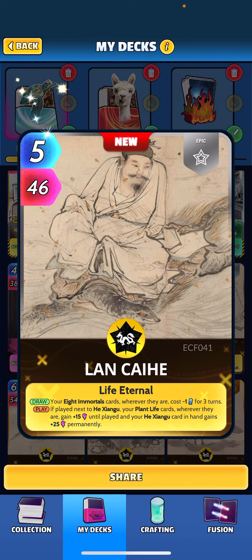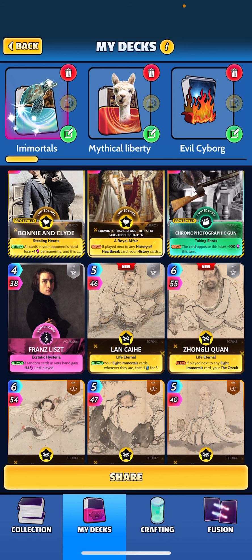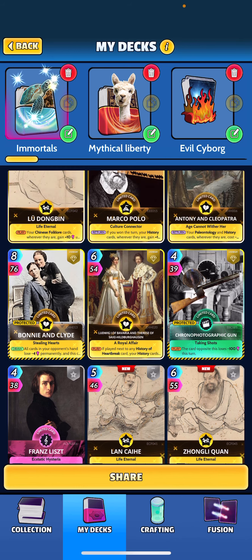Finally, Lan Caihe: when drawn, your immortal cards wherever they are get a discount of minus one for three turns. And if you play this next to He Zangu, your plant life cards gain plus 15 and your He Zangu card in hand gains plus 25 permanently. You do want to try to play this card next to He Zangu just for that permanent buff — obviously we don't have plants in the deck so that part doesn't matter for us.